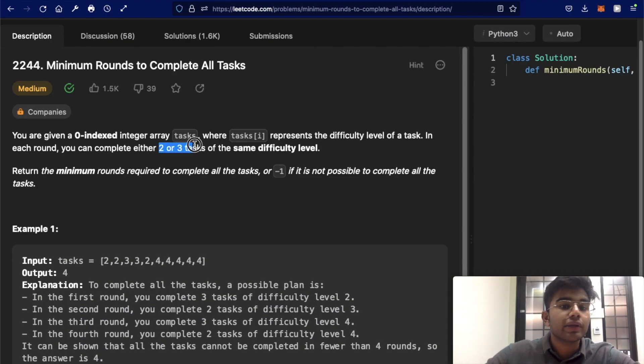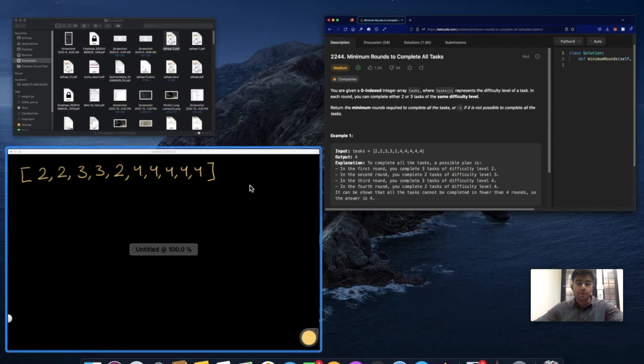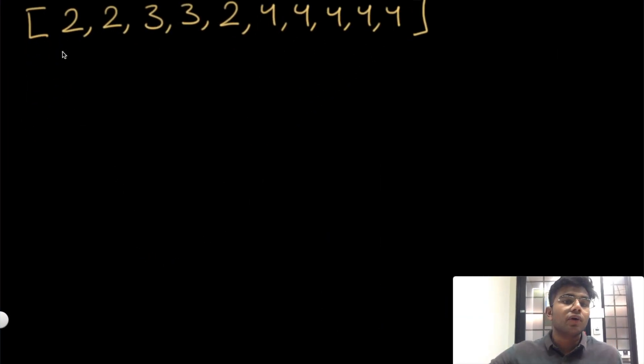This is very important: you can only do two or three tasks at a time, and you can only do tasks of the same difficulty level. The goal is to return the minimum rounds required to complete all of the tasks. If you cannot complete them, return negative one. Let's look at a few examples.